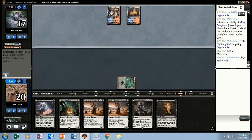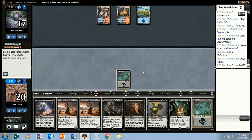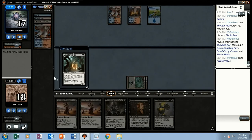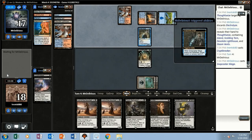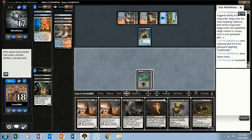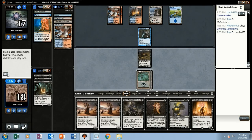Opponent has a bolt for the Crypt Breaker, plays a land and passes. Let's play Breaker number two — they Remand it. Let's go for the Thoughtseize. Oh wow, all they have is Electrolyze and nothing but lands. Let's play the other Crypt Breaker. Now they top-deck a Snapcaster — just to get in the way, so they can flash back the bolt. That was a nice top-deck. We need to top-deck a land. So we play Gravecrawler and pass.